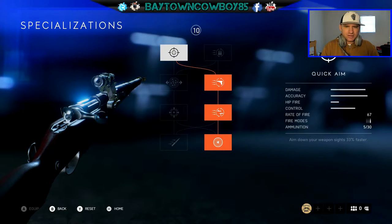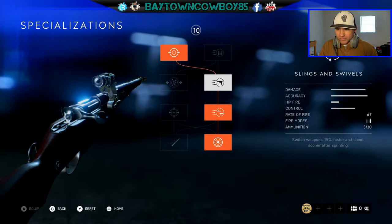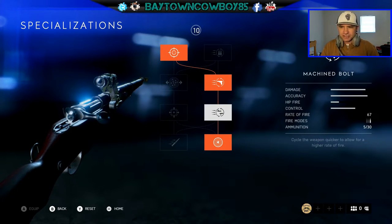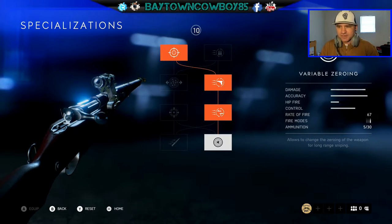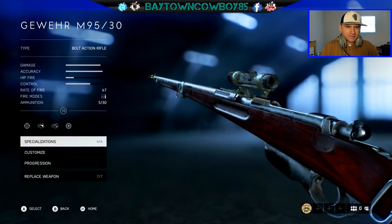Under Specialization, this is where you add all your specializations to the weapon. I have Quick Aim, Slings and Swivels — switch weapons 15% faster and shoot sooner after sprinting, which helps a lot when sniping aggressively — Machine Bolt, and Variable Zeroing.